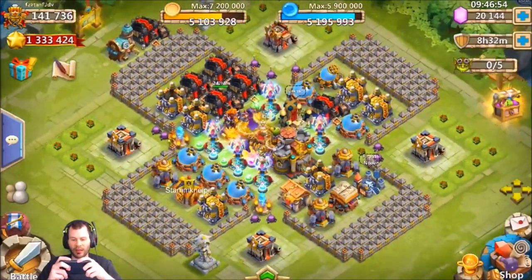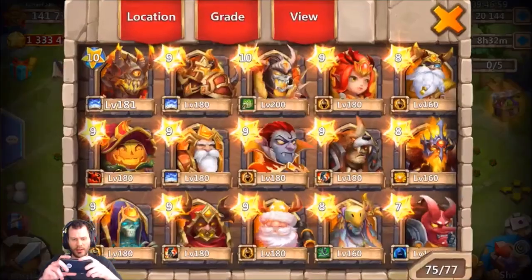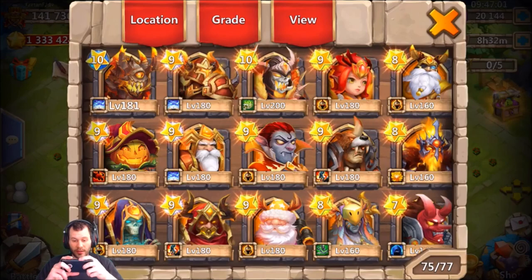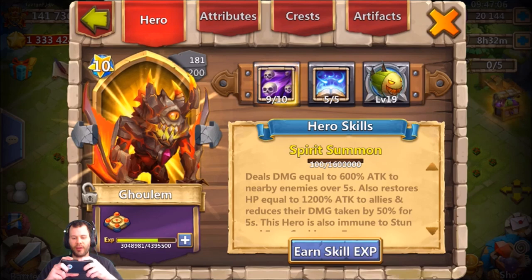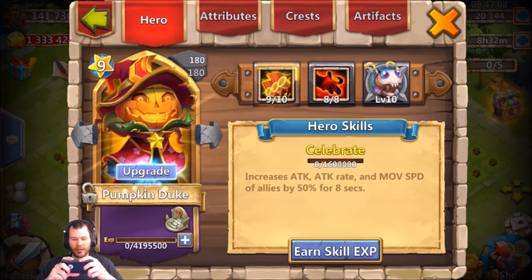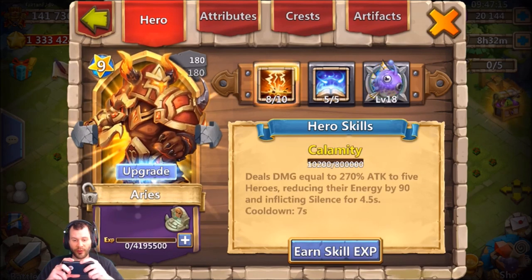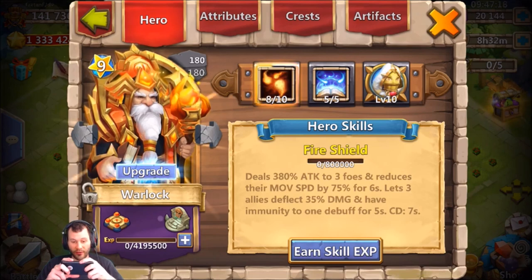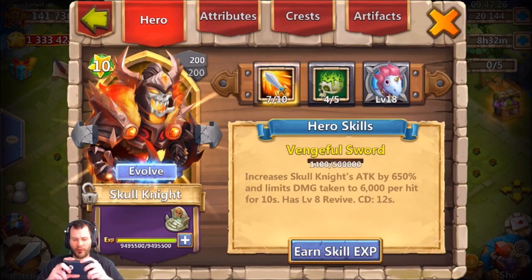Let's take a quick look at this guy's altar. Looks like we got some double evolved heroes all the way to the Skull Knight — not bad. We got five of five revite on the Golem, nice. Got eight of eight zerk on the Pumpkin Duke — very nice, I'm jealous of that. Three of eight war god on the Grizzly Reaper, five of five revite Aries, and a five of five revite Warlock — both double evolved. That is nice. Five of eight stone skin on the Grim Reaper.